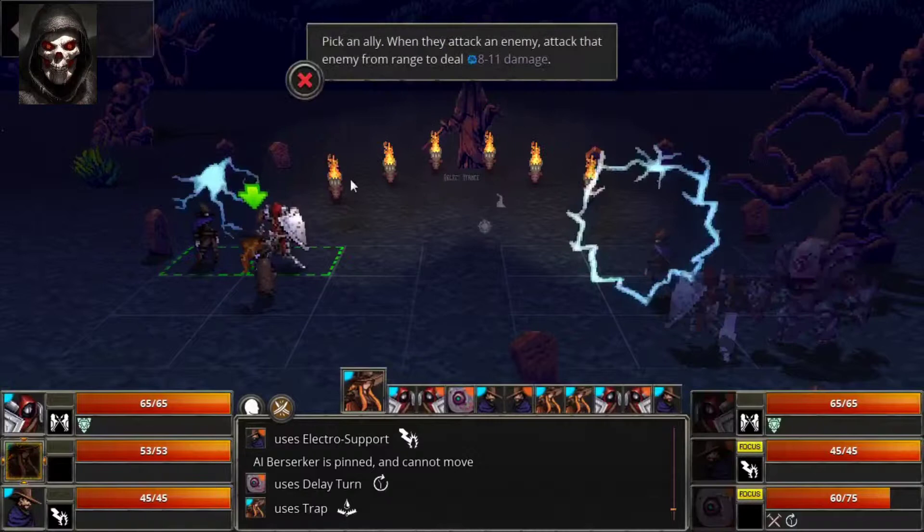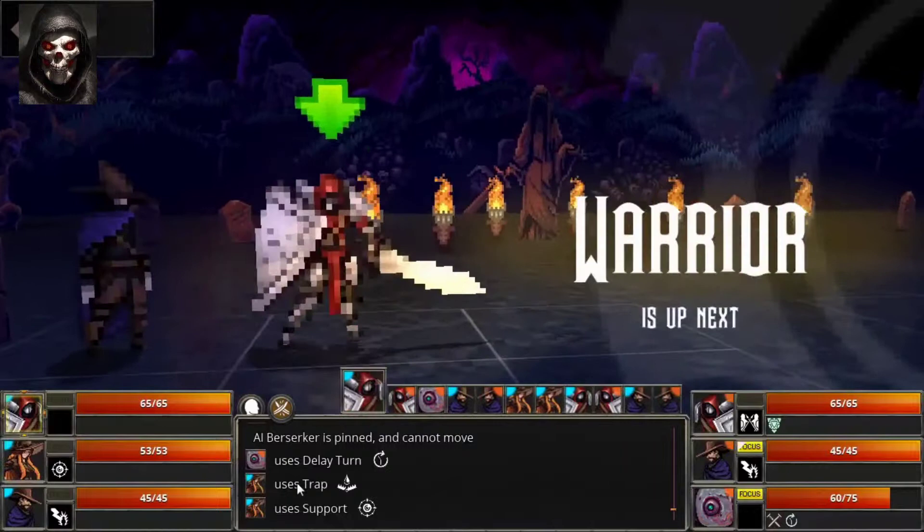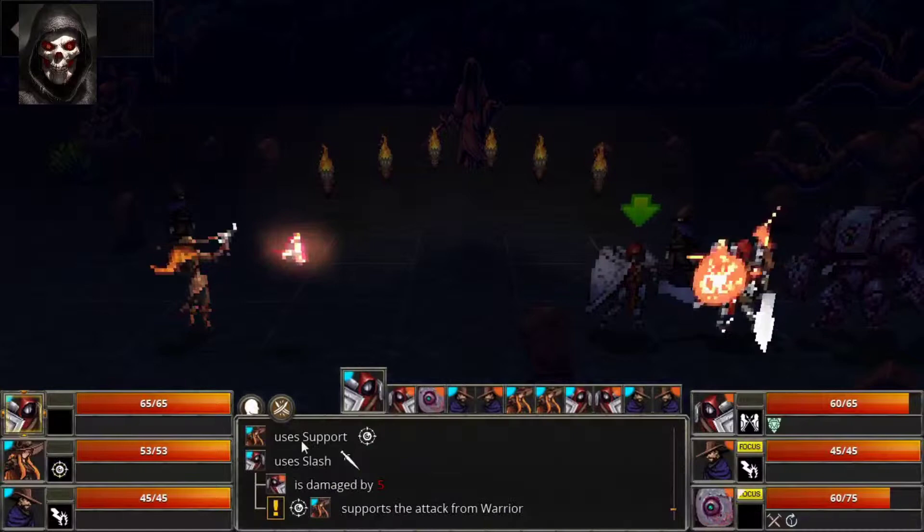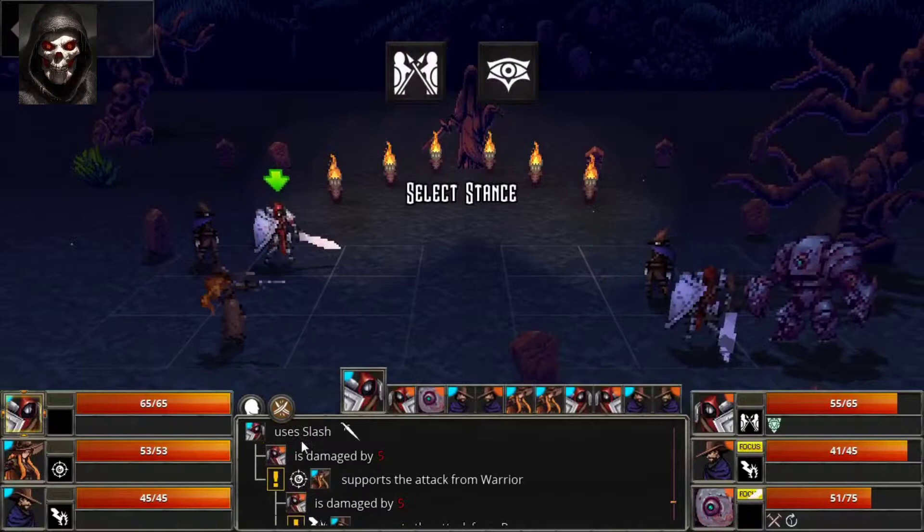However, it's the stance phase that can really shake things up. This phase is made up of reactions such as attacking the person who attacked your ally, or buffing a selected ally before a strike. Using these abilities changed the way I used my characters and in turn helped me see them more as a team rather than a collection of random heroes.